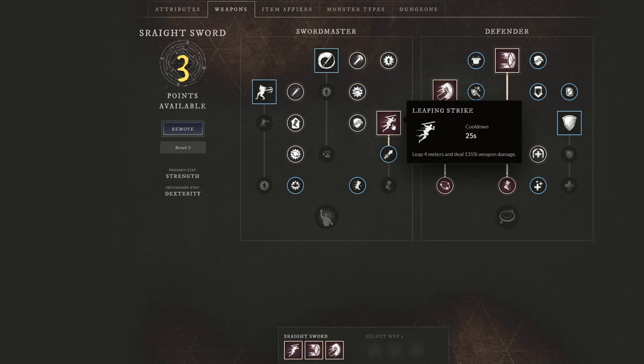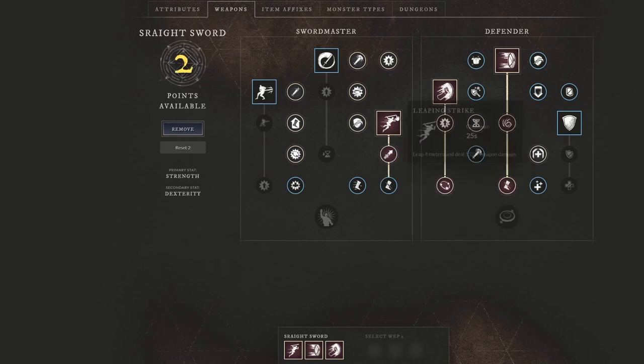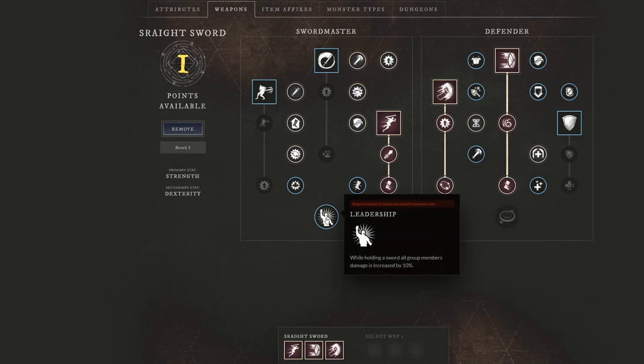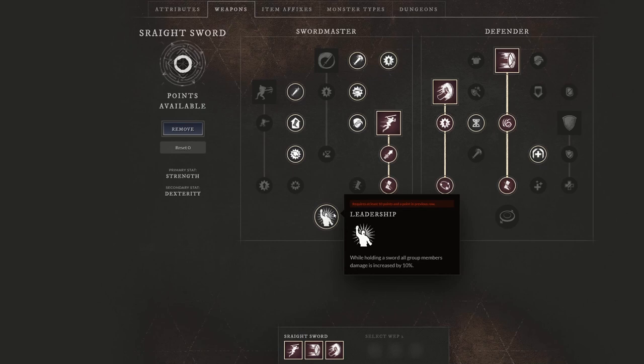I want to take advantage of Leaping Strike: leap 4 meters and deal 135% weapon damage — a huge leap that they definitely buffed. With Final Strike, if you hit a foe below 30% health, deal 50% more damage, which is a huge amount of damage when they're weak. And Cowardly Punishment may be the strongest passive in the game: if Leaping Strike hits a target in the back, slow the target for 8 seconds. So if they're running from you and you hit them in the back, the amount of slows from this build is unbelievable. We also take Leadership: while holding a sword, all group members' damage is increased by 10%, helping your entire team in the open world.